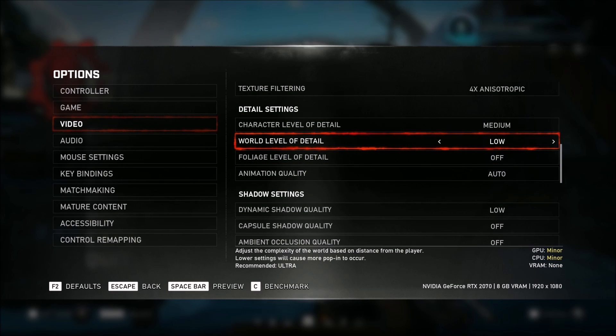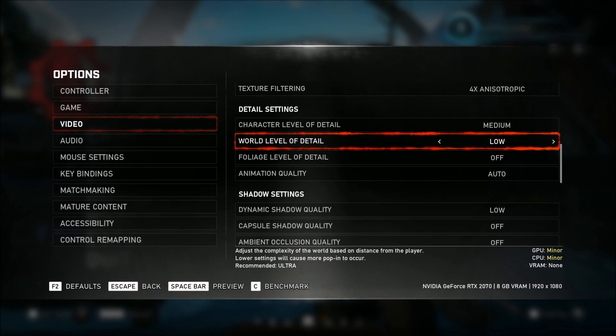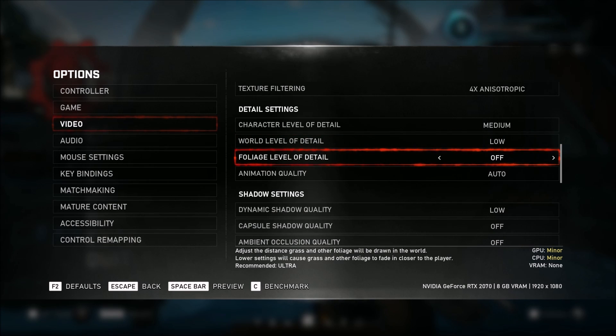Detail settings — it's not a huge boost, but still. Character level of detail is like one percent for each bracket. World level of detail gives you about two percent for each bracket. Foliage level of detail — if you put this at off and you have an older GPU, I saw some nice FPS improvement. So definitely put this one at off.